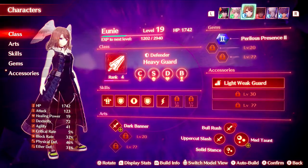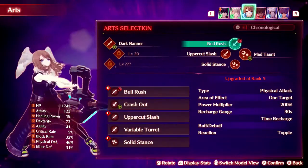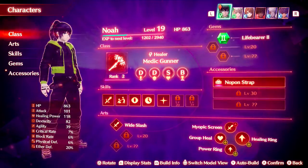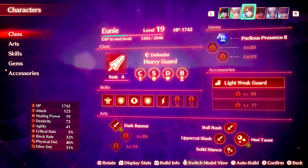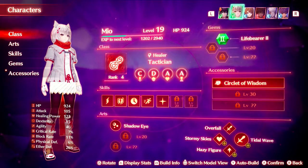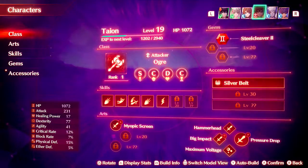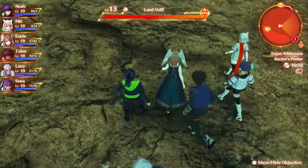The strategy here is evasion tanks, and the only reason we have Uni as a heavy guard is because we need that topple from Ball Rush — I believe it's a topple, yes. What I want to eventually get is one healer and two attackers, but I don't know how I'm going to structure that yet.